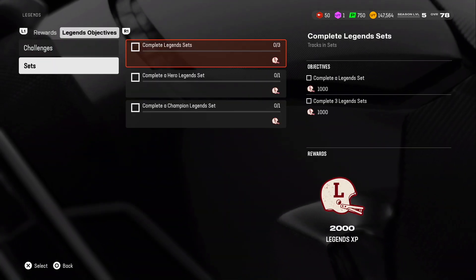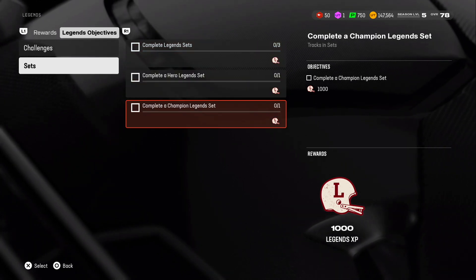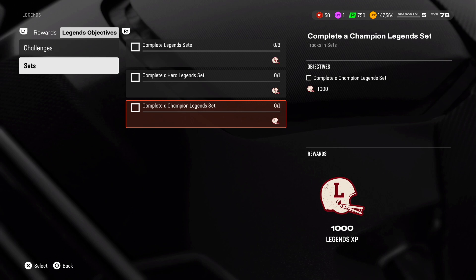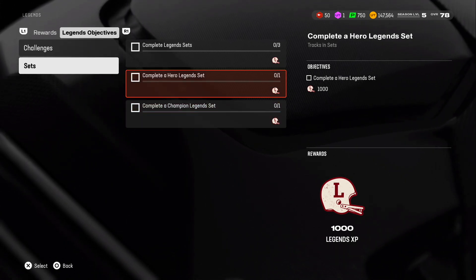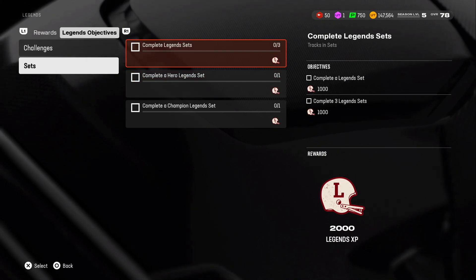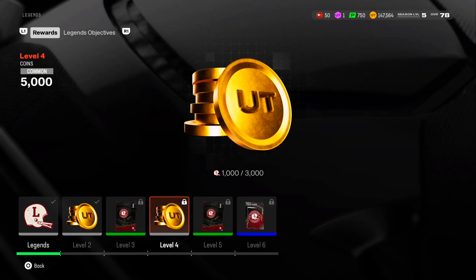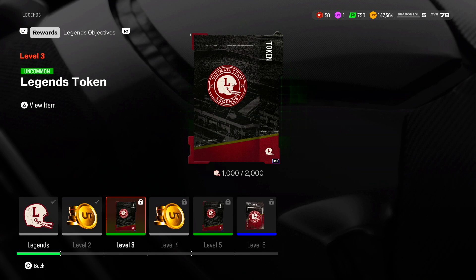There's one token at level three and one at level five. The reason I don't have these is because it's kind of hard - you have to do a legend set, a hero legend set, and a champion legend set. A champion legend set is a full thing - that's like completing a set for Moss, for Cromartie, for Watt. A hero legend set is for an 82 or 83 overall. And then legend sets is just anything, so that's not too hard.